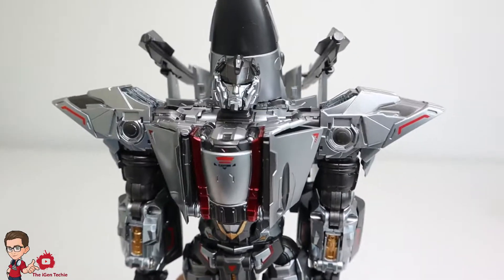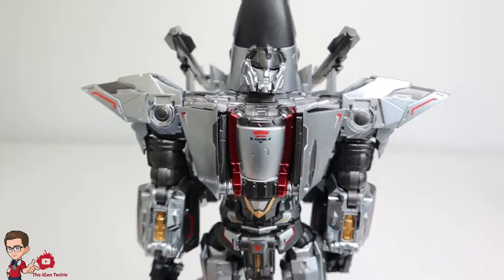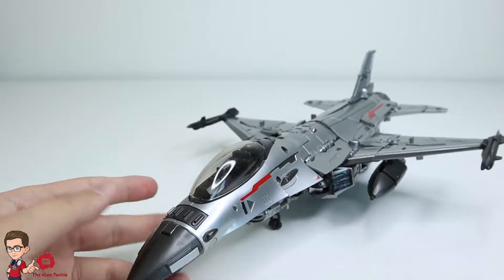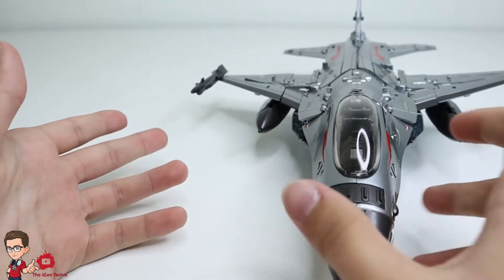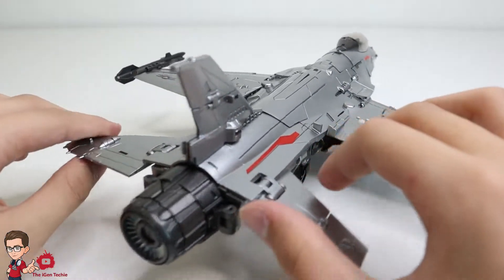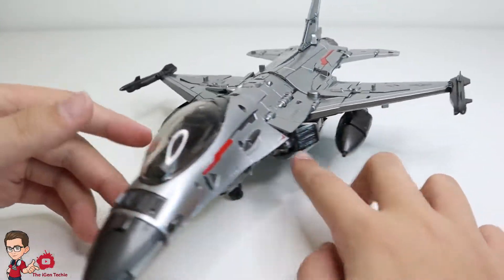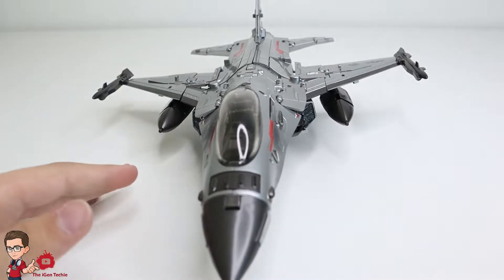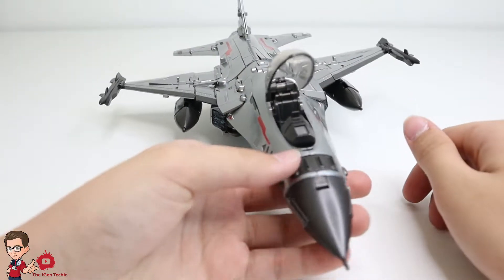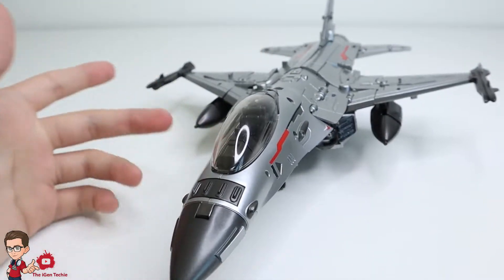Now let's begin transforming him. I won't transform him on camera because that will take a long time and I might destroy the figure. So here we have him in his plane mode — very cool, very nice. The paint job is amazing. It fits the figure that came before this — the paint job looks really nice. I like how there's one turbine in the back — this is really cool. You have rockets everywhere — 4 rockets. But if we add this, it would be 6. That's a lot of rockets. The cockpit opens, which is nice. There's obviously no detail in there, but it's pretty neat.